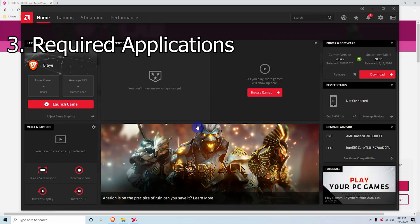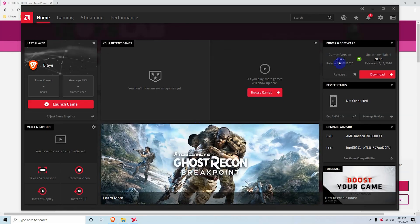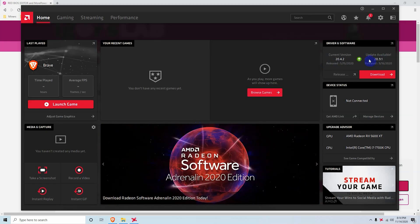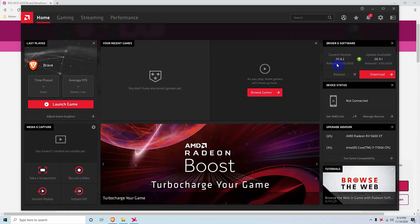Now let's move on to setting up your 5600 XT. The first thing you want to do is download your AMD drivers. We are using the 20.4.2 version, although there is a newer one available — the 20.9.1. You can feel free to use the new one, and if you get any troubles you can just roll back to the version we're currently using. After that, just follow the same steps and you should be good to go.